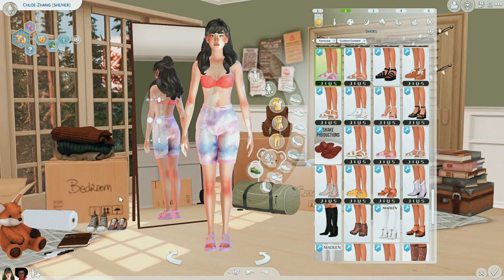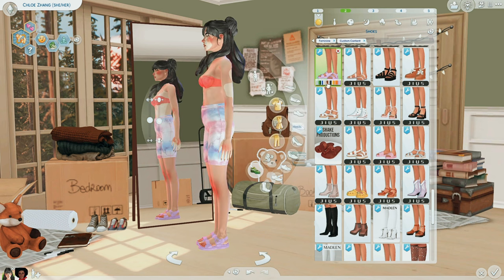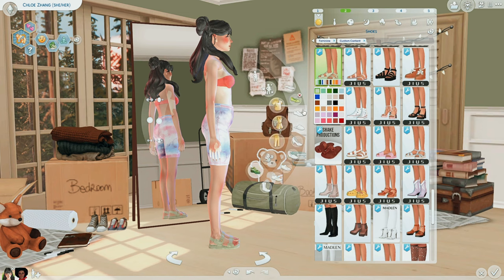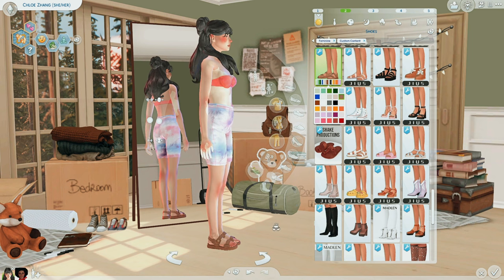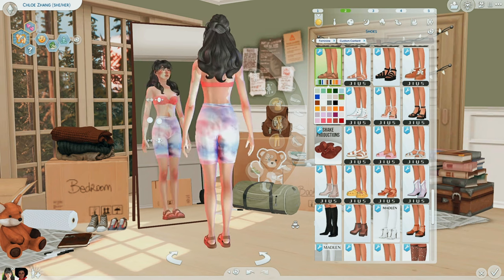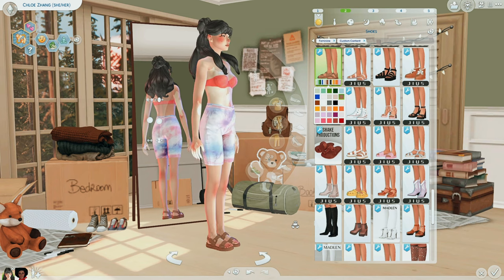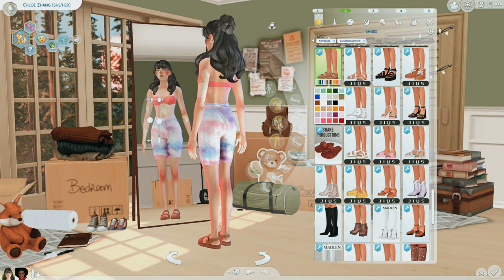A lot of the shoes in this video are from GS, so I might just link them rather than name each one. These are some sandals from GS — they're like Birkenstocks. They're originally green but there are so many different colors. Brown looks amazing. These would be really good for hiking or outdoorsy sims, or just for summertime. The amount of swatches GS puts into their shoes is incredible.